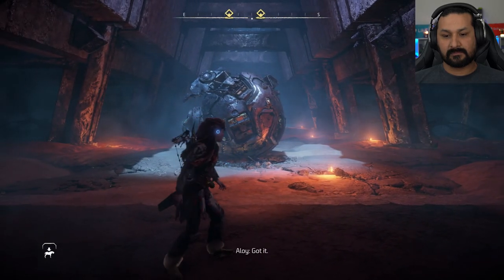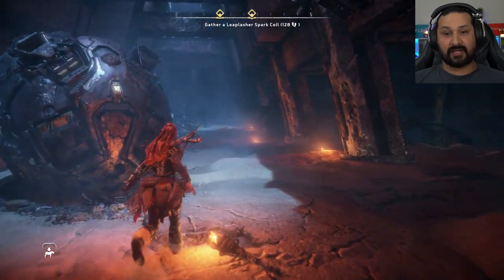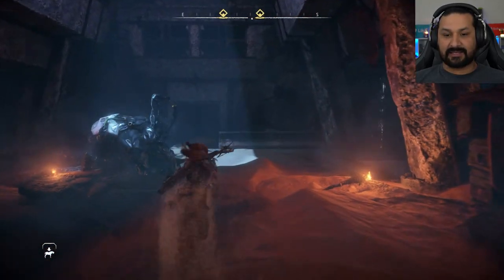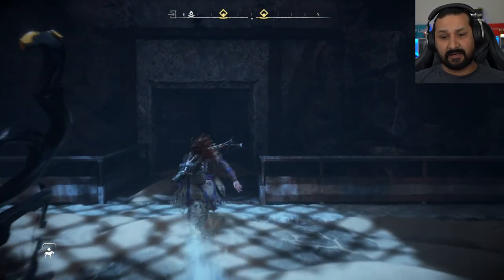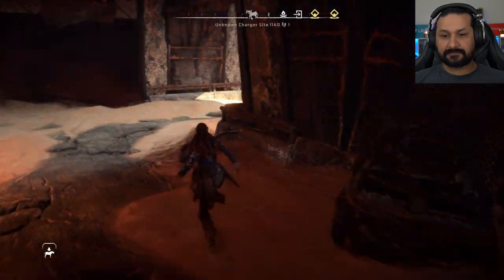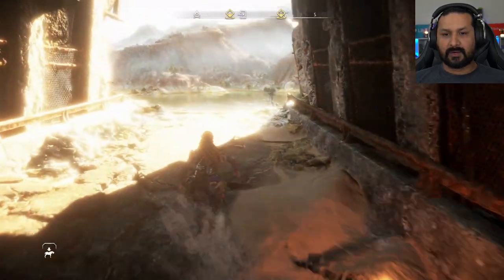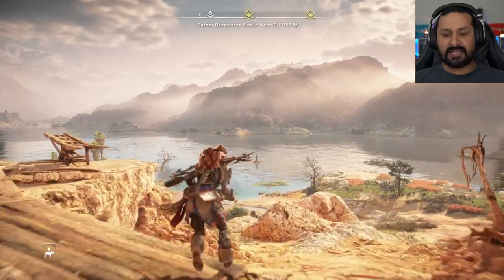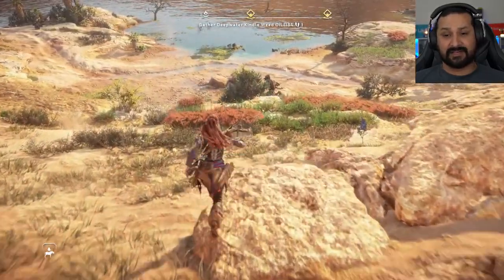That only grows underwater, but you should be able to find some at the nearby lake. The parts are more complicated — you'll need a spark coil from within a loop lash's power cell. Remove the power cell before you kill the machine or else it'll break. Got it. So we need a power cell — I need to remember to do that because I probably will forget. This one is a Gatherer. Let's grab this first since I imagine it being easier.